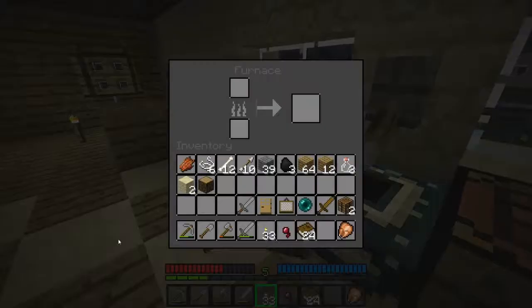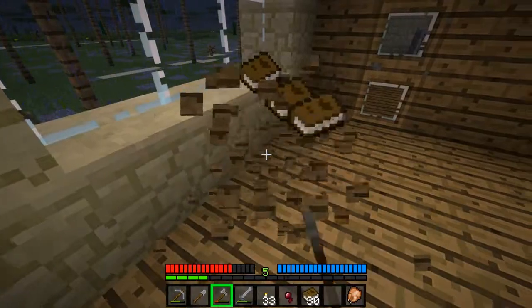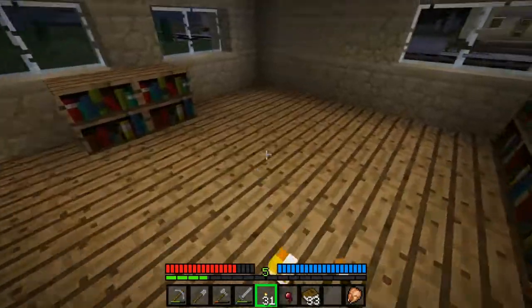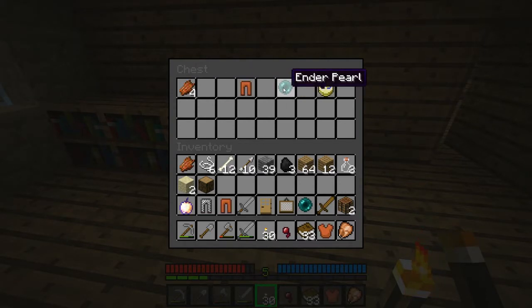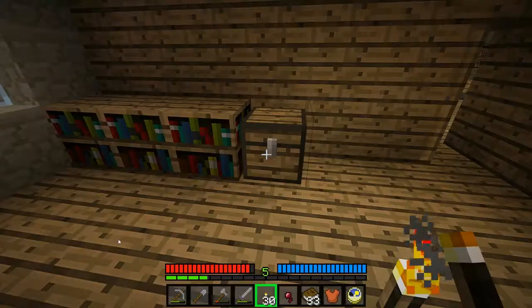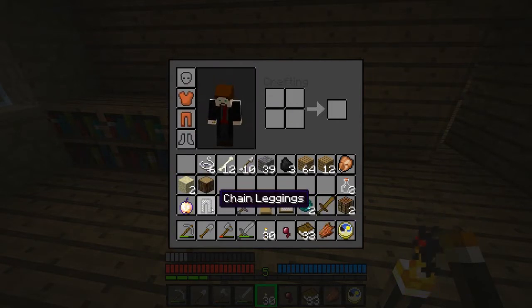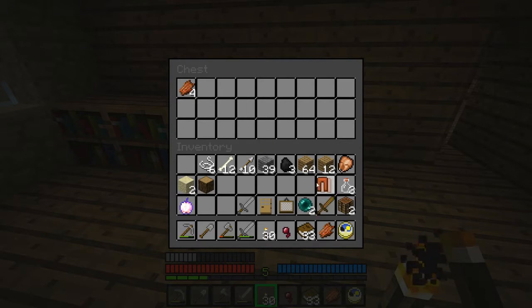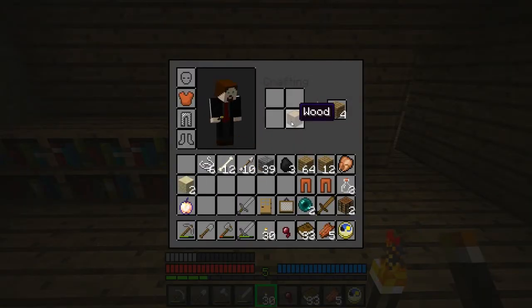I didn't mean to break that workbench — well, I did mean to break it, but I didn't expect to come out behind it. Since I broke it I might as well take it; it'll give me one more I can leave somewhere without spending wood. We got iron pants, chain leggings, golden apple, undergrowth, clock. Clock is going to be handy. First thing I'll eat will be this rotten flesh to get rid of it. I'll keep a hold of the leather pants and bring an extra pair.